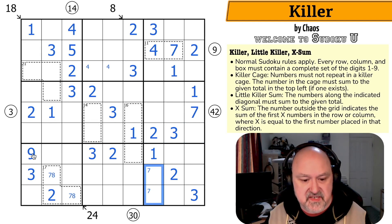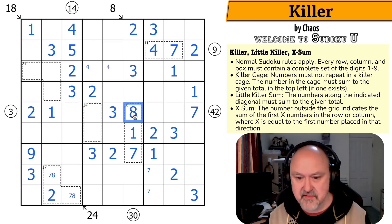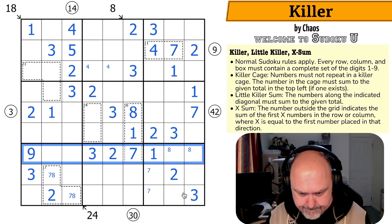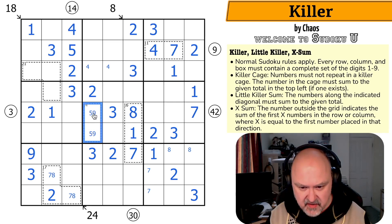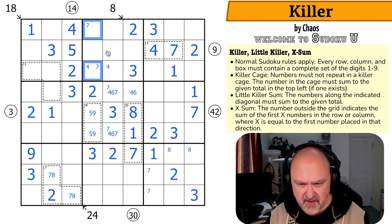7 is down here. So 7 can't go in any of those and 7 can't go in any of those — where's 7 in row 7? Right there. 7 and 1 is 8, so that's an 8. 8 is in one of those 2 because it has to go in the row somewhere. This 14 clue: how do you make 14 without an 8? Could use 9 and 5; can't use 8,6; 7,7 is wrong. So this is 5 and 9. These are 4, 6, and 7. There's no 7 there, so 7 is in one of those 2.